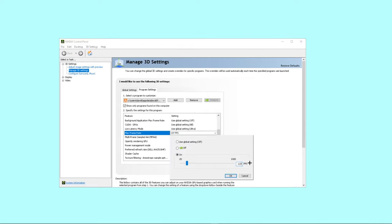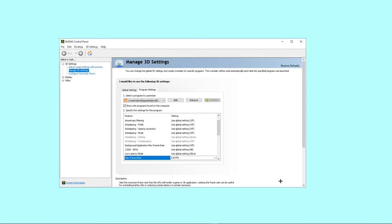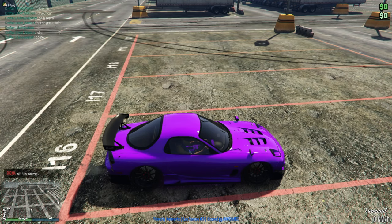Let me do a slightly different value — let's just do 135 for education purposes. You hit Apply, you wait a bit, then you press X because it's saved. Now you will need to restart your game.